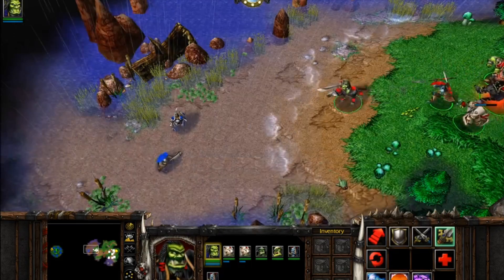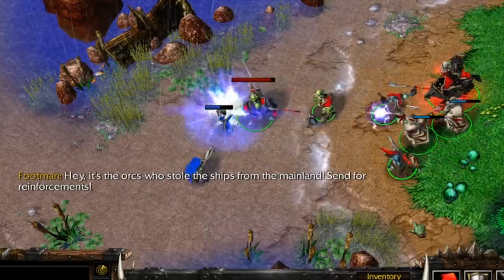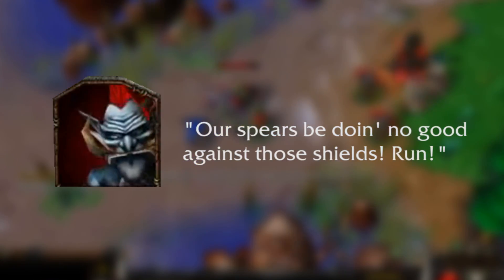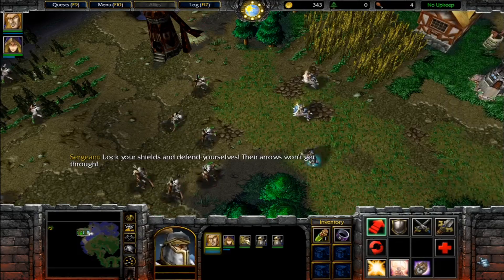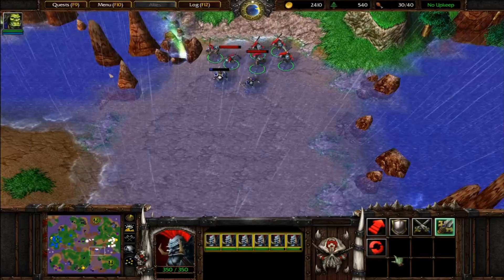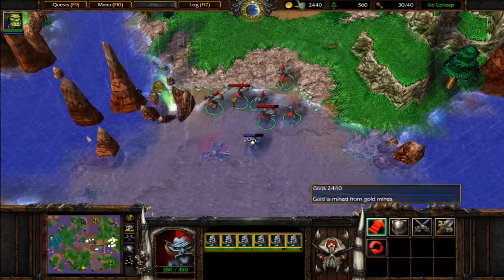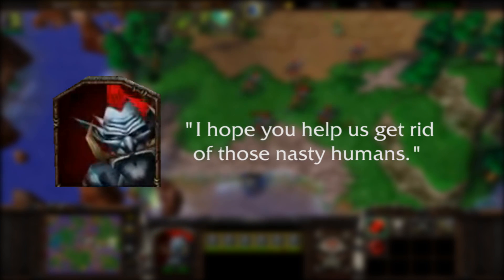That explains why this footman says "Send for reinforcements!" but no one actually does. Other unused lines — "Our spears be doing no good against those shields! Run!" — are an interesting inversion of lines from the footmen in the human campaign about the defend ability. In this case, it's showing the ability from a non-Alliance player's perspective and explaining not to bother with ranged attacks when footmen have their shields up.